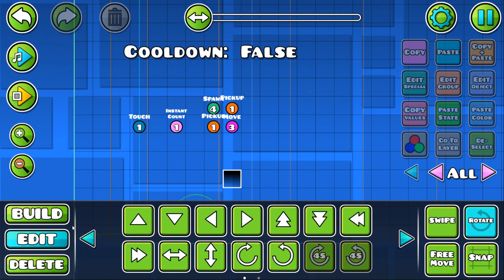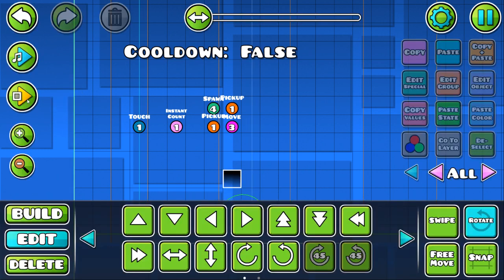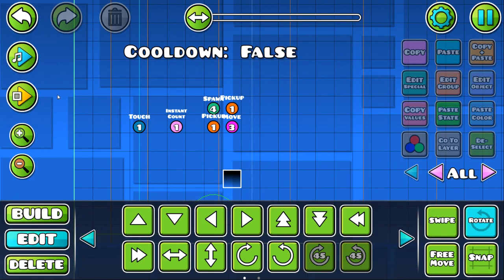Hello everybody, I'm Trix33 and this is my trigger cooldown system. So if we click, this block here is going to move to the right and the cooldown message at the top is going to go from false to true, and it's going to stay true for about one second.